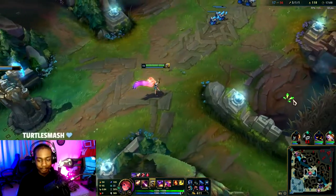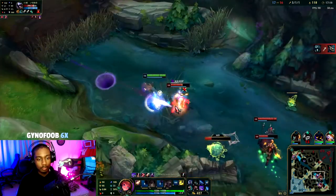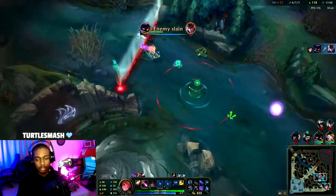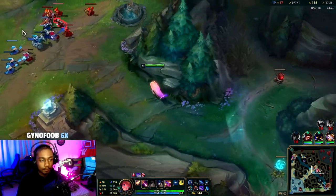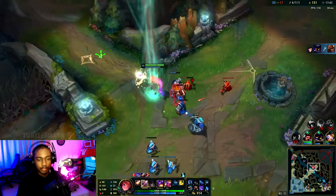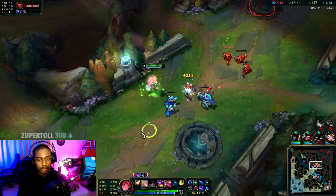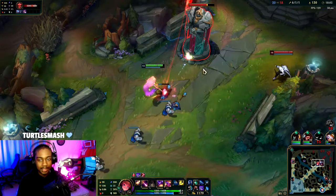Exhaust — give me that Exhaust real quick. Perfection. We led off with the Exhaust, so that way it would give that slow. Our E didn't hit, but we played off that. Let's shove this in. There's the Karthus ult — it's on about a 150-second cooldown, so we have to take note of that, because that's his game-changing ability. Let's clear that wave and then we can look to rotate bot to siege down tower.